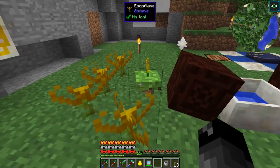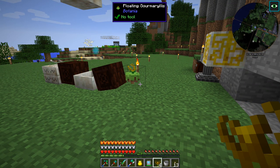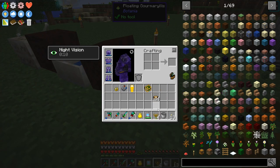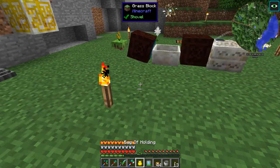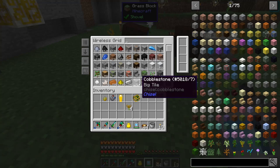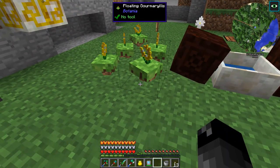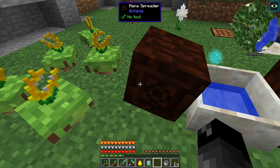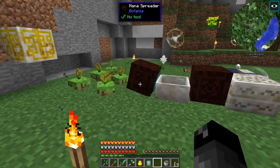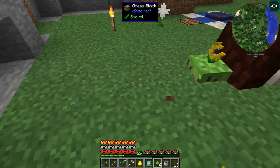I made a few more gourmet flowers and turned them into the floating ones. We experimented a lot with these in the Infinity Evolved Skyblock playthrough. I realized after making about five of those that only one gourmet flower will work with just the regular mana spreader - we haven't even started the elven portal yet. So that's kind of what I want to do today - work on Botania and get the elven portal set up.